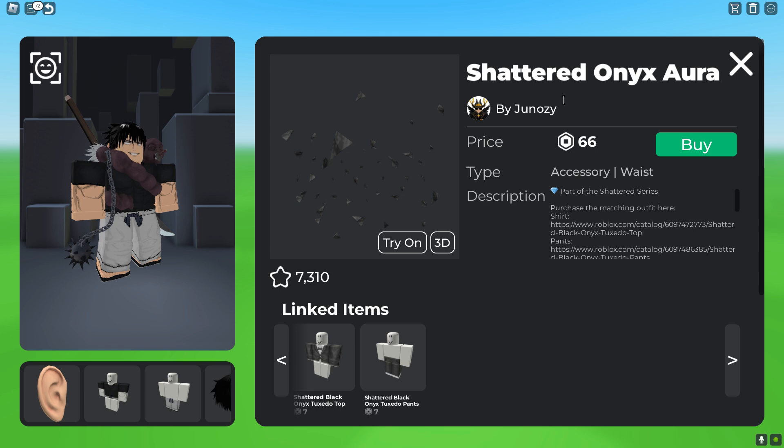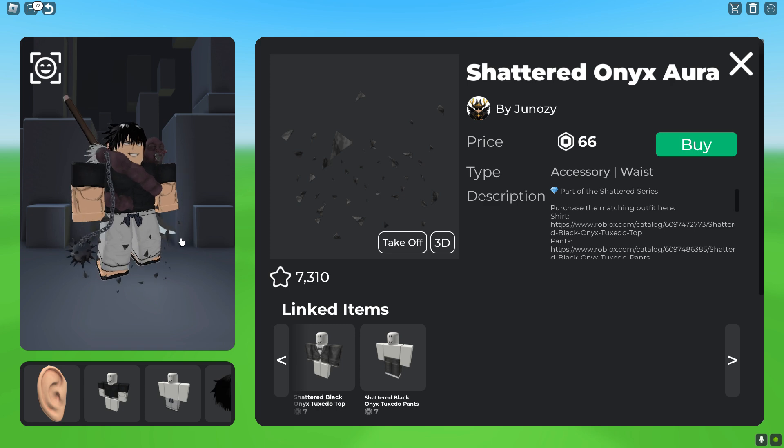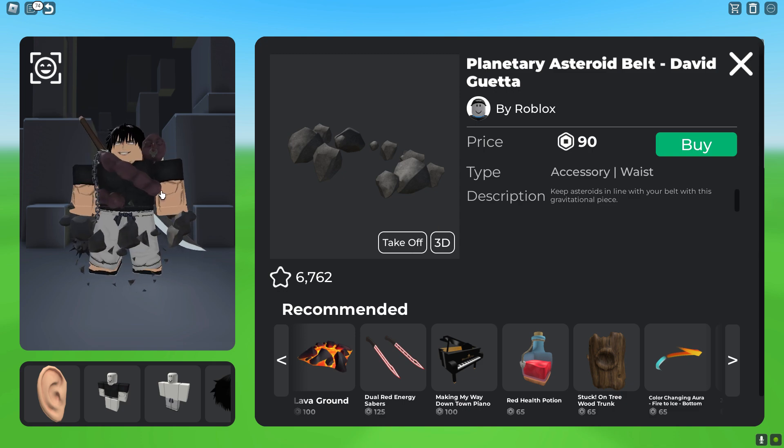And then if you guys want, you guys could get this Shattered Anox Aura, which adds like rocks around Toji and gives him more of an effect of him fighting and in battle. And to make it look even better, you guys could get this bigger rock called Planetary Asteroid Belt, which is 90 Robux, and it goes all around Toji.